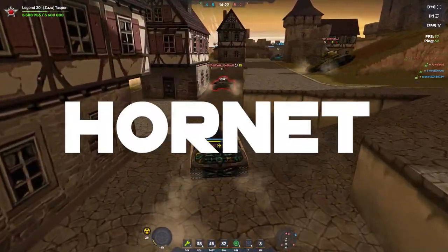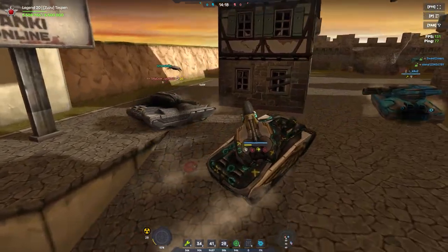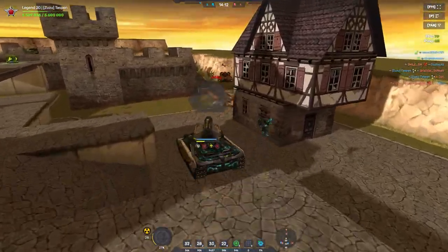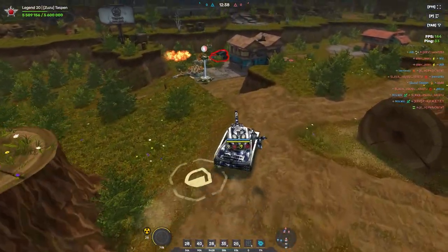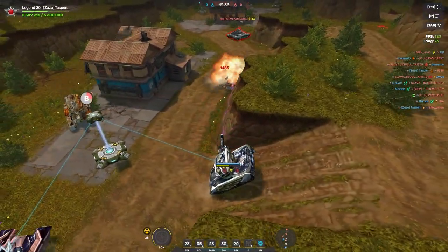Now the number 4 spot is going to go to the Hornet hole. You can't forget Hornet Railgun — a staple combo in the game that everyone thinks of when they think of Tanki Online. Hornet is just a really OG hole. Although I use Wasp more than Hornet these days because Hornet's overdrive is kind of lackluster, it's still a really great hole overall if you're playing basically any combo in the game. I really do enjoy this hole and that's why it's going to get the number 4 spot.